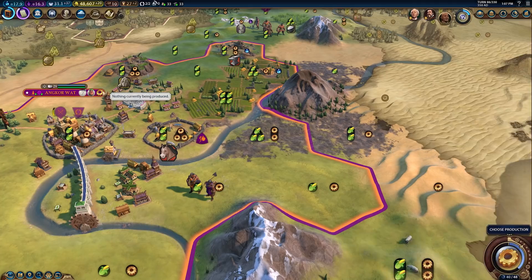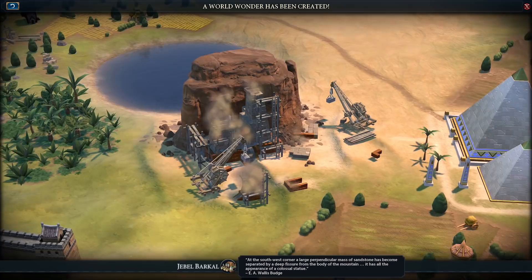Jayavarman now grants holy sites a major adjacency bonus to rivers, their usual culture bomb, and food equal to the holy site's adjacency bonus, as well as the usual additional housing if adjacent to a river.